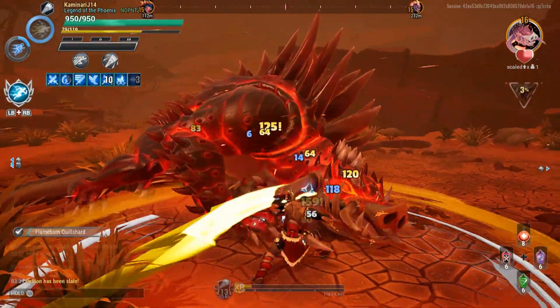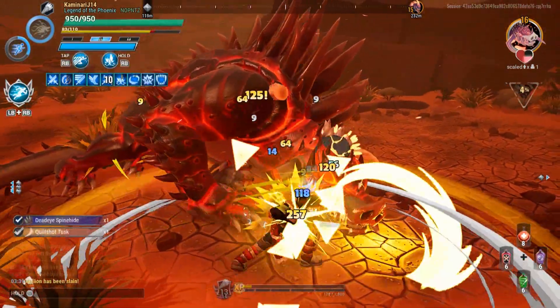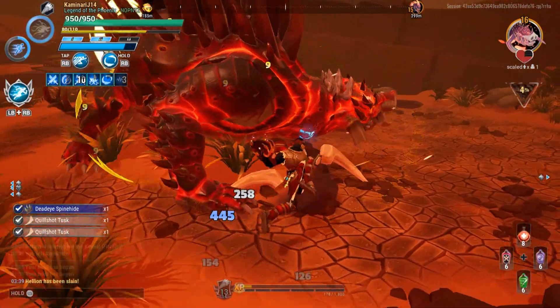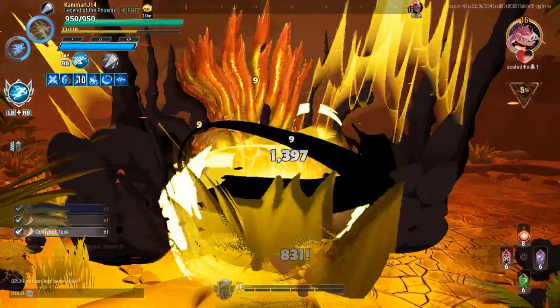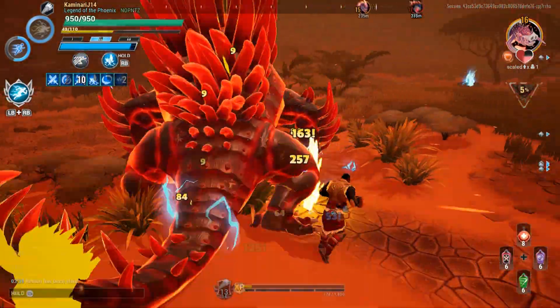This shock build is focusing on stagger damage — I'm staggering the behemoth and shock propping the behemoth. I basically have more opportunities to hit it while it's down.